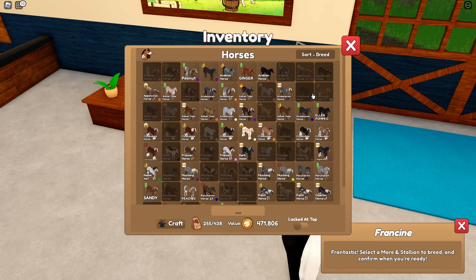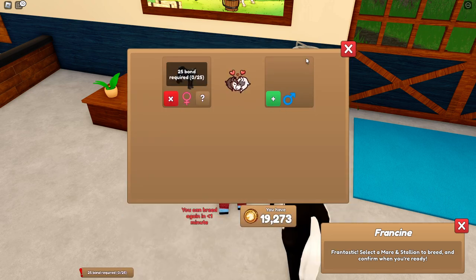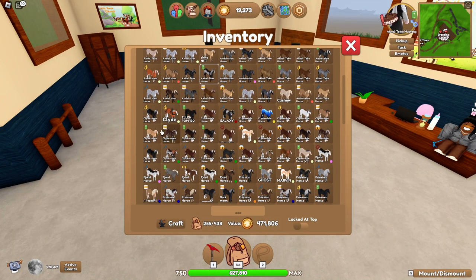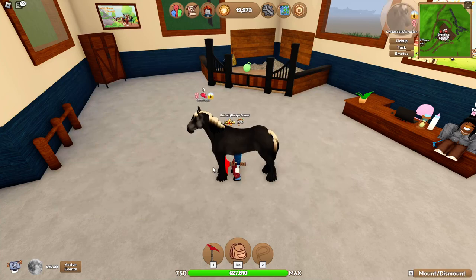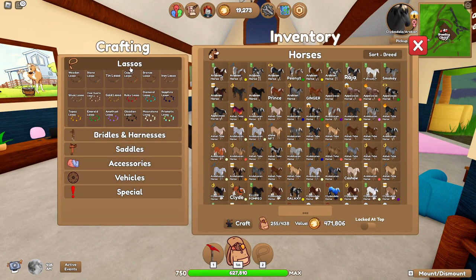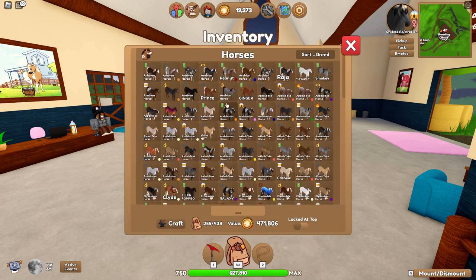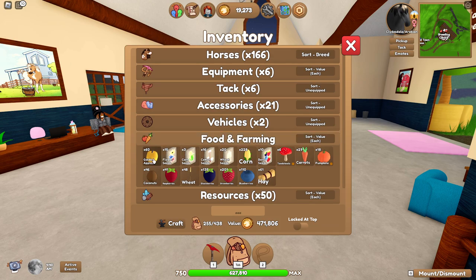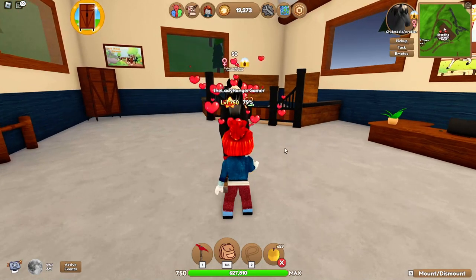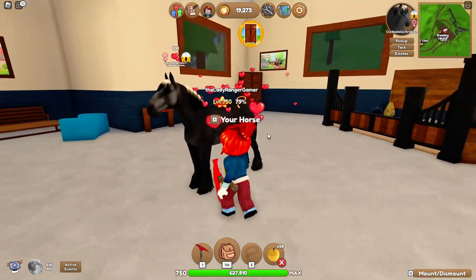If I put it into breed, will it list all the Clydesdales I have? I've done well with my Clydesdales, I think. It's not a silver - I don't know what that is. Let me look in my bag. I'm going to go through all my Clydesdales and just get their bond level up. I'll just use my golden apples because they've got a good bond level on them. Okay, there's a 50 bond level there. That's good.